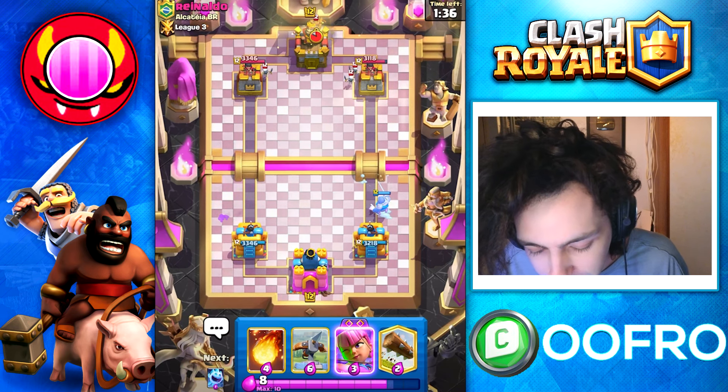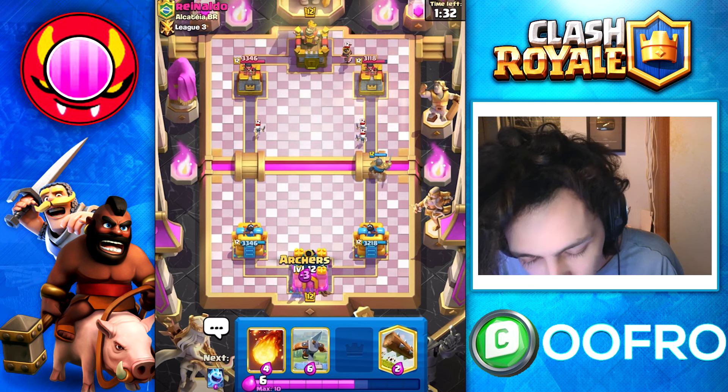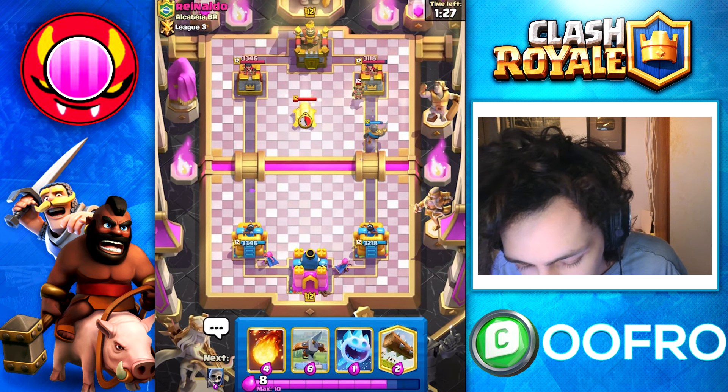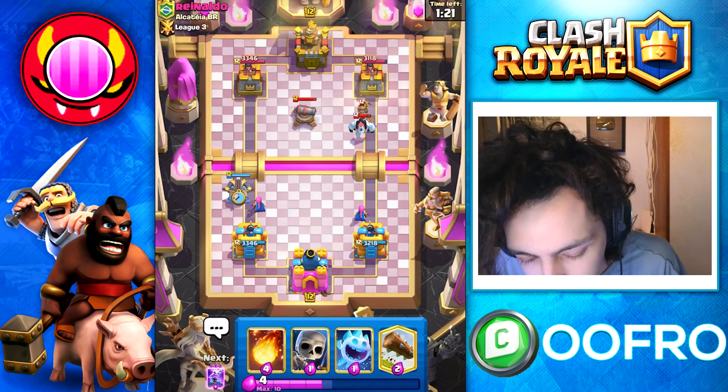Expo Tesla is a pretty expensive combo — it takes 10 elixirs — so we are going to play it slow and careful. We're not into double elixir time yet, and overcommitting would be very bad. Anyway, he does go for a defensive cannon, so now it's my opportunity to Expo. See what he does here.